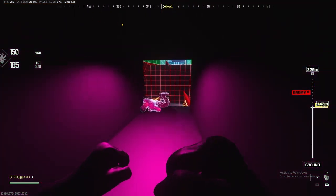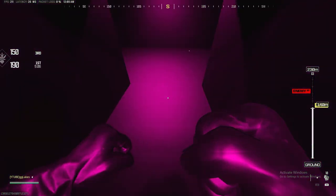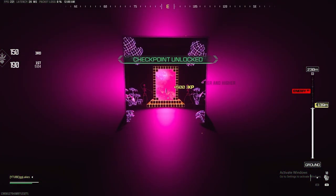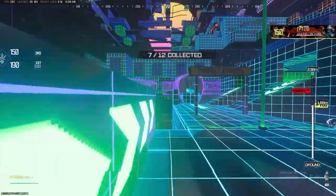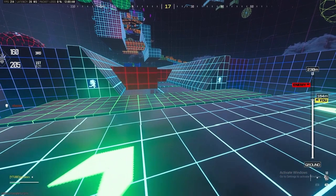Coin seven — you just have to drop off here into this little hole. I know I made it look easy; trust me, I failed multiple times. There is coin number seven right there. So: cross the bridge, grab coin six, then drop in the little hole. If you drop on the right side it'll be a little bit easier to get in the hole without being affected by the bridge, and then you get coin number seven.